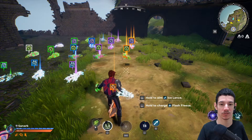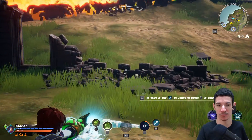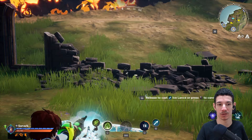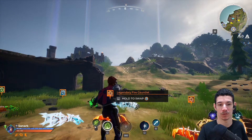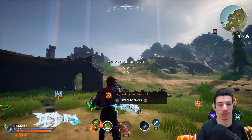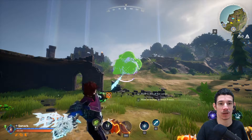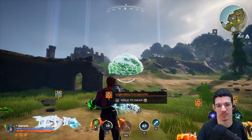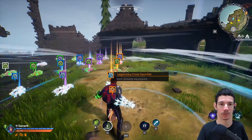You also have the legendary frost gauntlet, which is kind of like the sniper class of the game. The longer you hold, it zooms in and slows down time a little bit as you're flying, and you can shoot an ice arrow. You can mix and match — for example, I can freeze a cloud and then use the extra spell to do a frost wave around me.